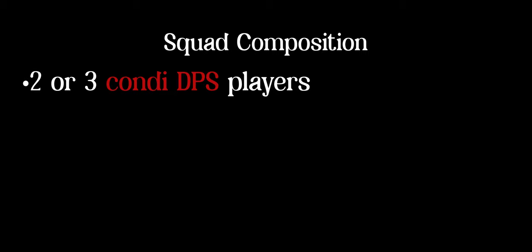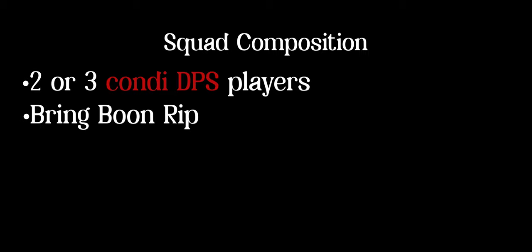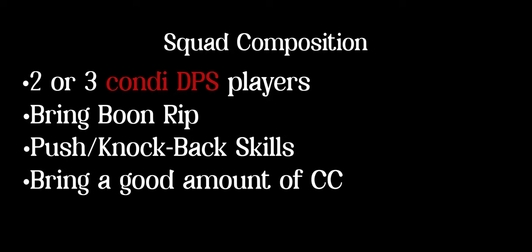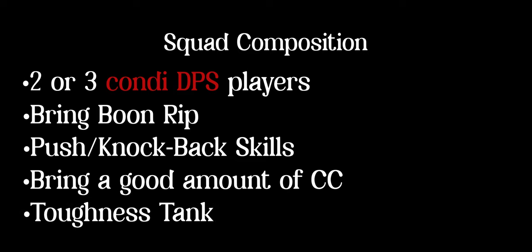Before you begin, your squad should include a few DPS players who use condition damage — you'll see why in a moment — and some players will need boon rip. You'll also need a few people who have push or knockback skills, and pretty much everyone should bring some CC. Finally, Veil Guardian fixates on the player with the highest toughness stat, so whoever that is will be your tank.